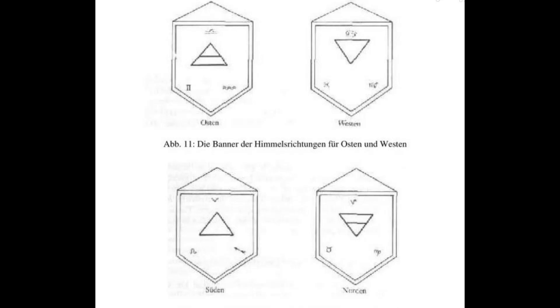Ihr könnt das Video pausieren, einen Screenshot machen oder abzeichnen. Die Symbole solltet ihr auch abzeichnen und auf die jeweiligen Banner draufstecken. An den beiden unteren Enden könnt ihr Fransen dran nähen. Diese kann man günstig im Internet erwerben. In den oberen Saum näht ihr am besten einen dünnen Holzstab oder eine Gardinenstange hinein, die etwas breiter als der Banner ist, damit ihr an den beiden Enden eine Schnur oder Kordel befestigen könnt zum Aufhängen. Der Stab stabilisiert den Banner, dass er nicht durchhängt.